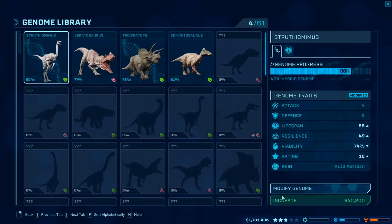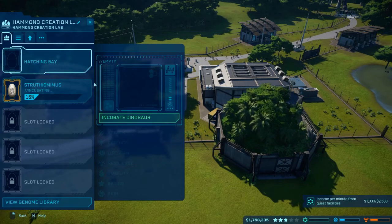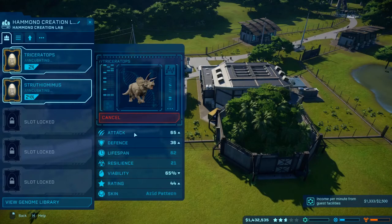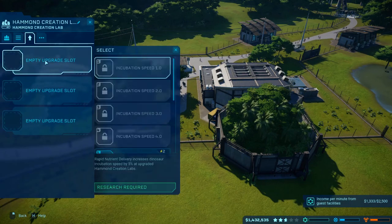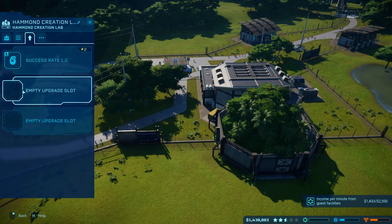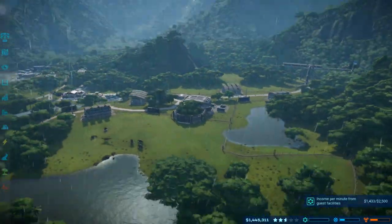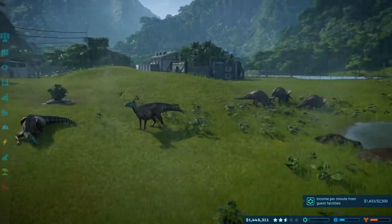We're going to incubate one of those. Our triceratops failed, which is a bit annoying because it does cost money — like 335,000 — and it fails. Let's check upgrades: success rates, let's put one of those in. Can I do two of those? Yes. Let's do that then. Perfect, things are looking good.